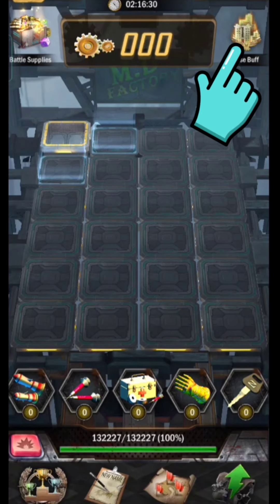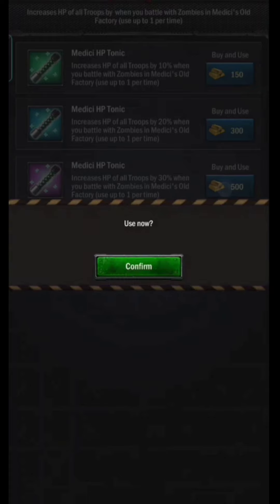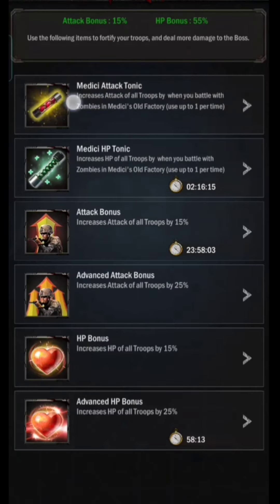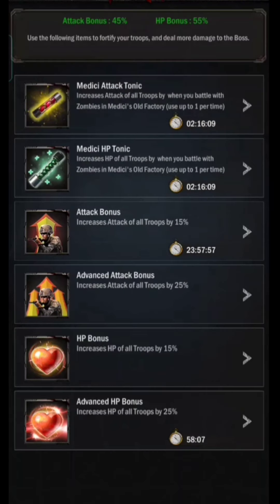You can use a special buff for Medi Cheese Treasure. There are two buffs — one for HP and one for attack — and you have to use gold to activate both. So in total there are four buffs including the city buff.